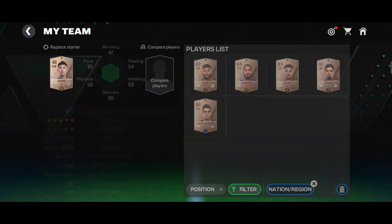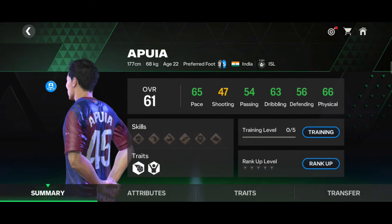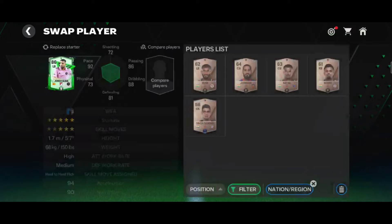One more CM — his name is Apuya. He has 65 pace, 54 passing, 63 dribbling, 56 defending, 66 physical with 4.5-star stamina and 2-star skill moves — not too great for an attacking position. His name is Apuya.